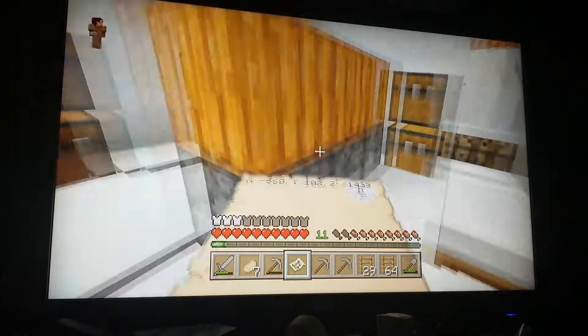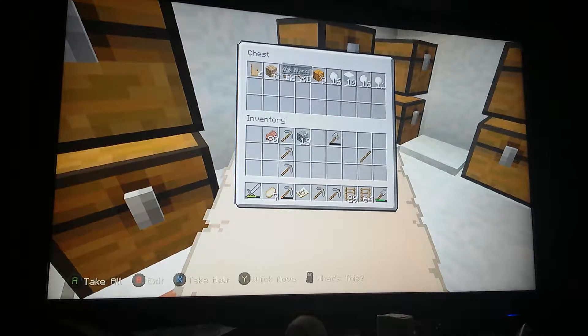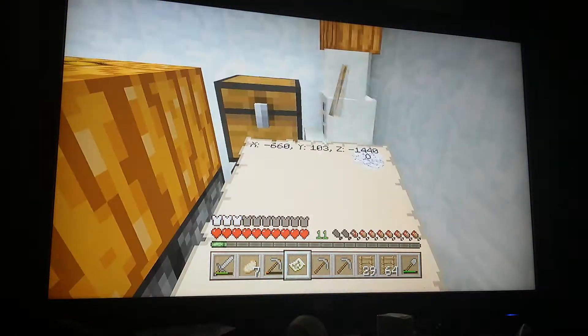Do I have any more wood in the organics chest? No, I don't. Building materials? I have enough for three sets of sticks, which is 13. So that's one more ladder set.